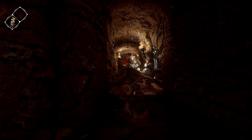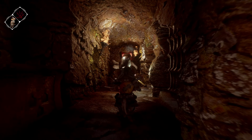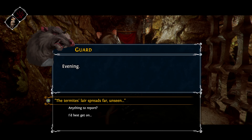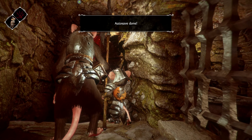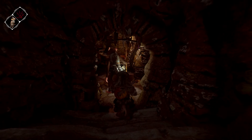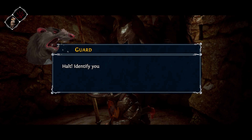I basically have to talk to every rat. There are quite a few of them - I probably have to ask each one about the termites' lair. I try the passphrase on this one: 'Termites' lair spreads far unseen.' He says 'No no, don't say it.' Then 'anything to report?' - 'I don't report to you.' There's some significance to that reaction.